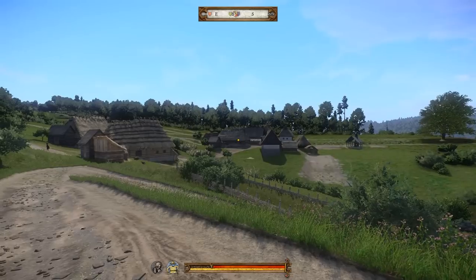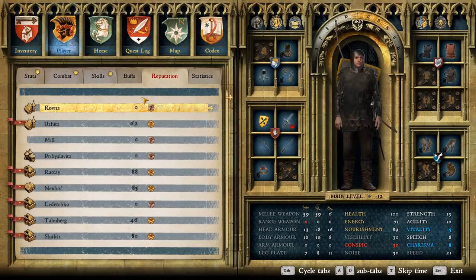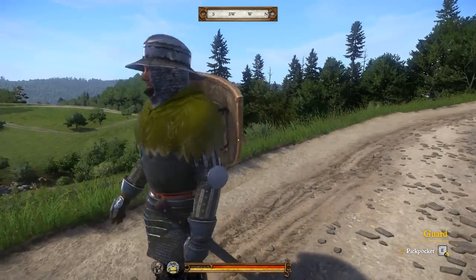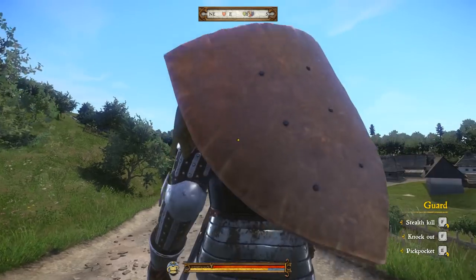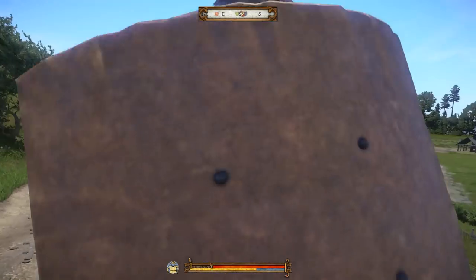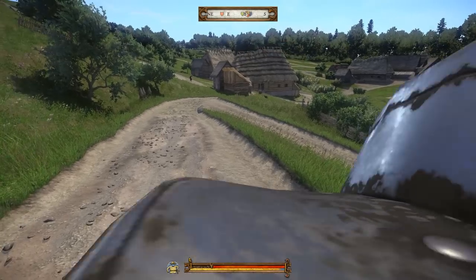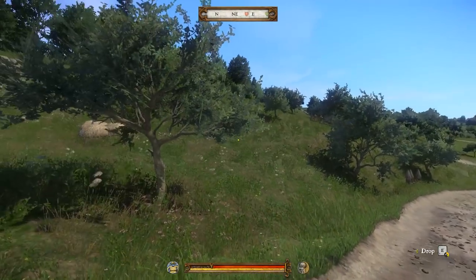Now, one of them is a lot more risky than the other. We're quickly gonna take a look at our reputation tab — we are in Mehoyed where we have 36 reputation. The way we're gonna take this approach to making money is the bad one. We have a lot of points in stealth, and when you hit level 5 in stealth you get this ability: Stealth Kill.